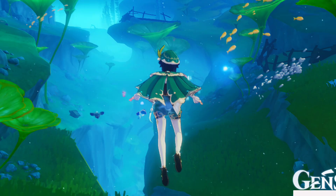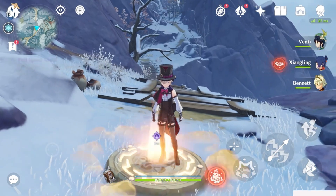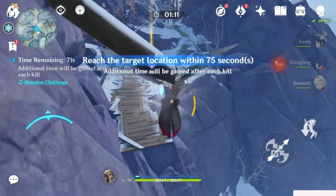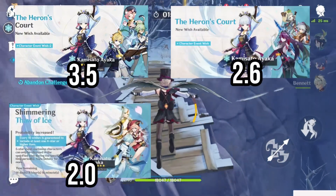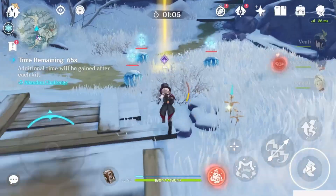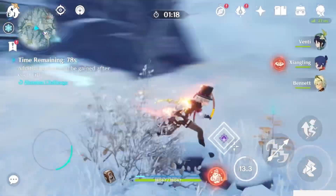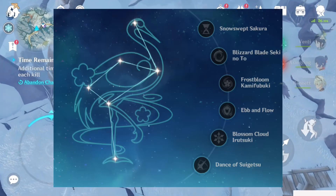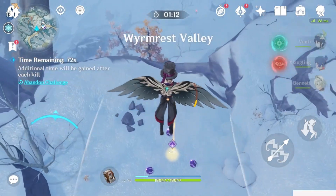With 4.3 quickly approaching and how much Genshin has changed since Ayaka's last rerun, today we'll be covering how to approach considering Ayaka and the best way to build her. Ayaka has already run a handful of times, but given the introduction of Furina, her permafreeze team can be taken to a whole new level — from old players who didn't get her before, to those wanting her constellations, to new players who have never pulled for her.